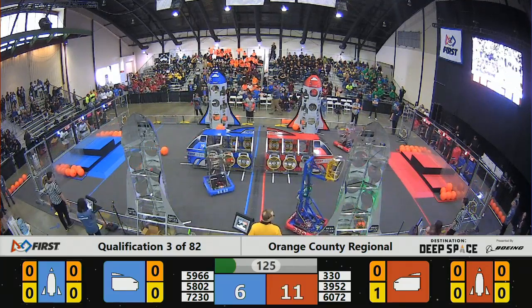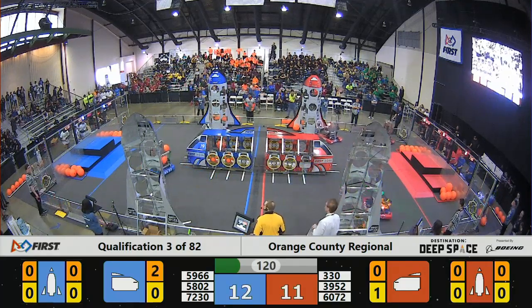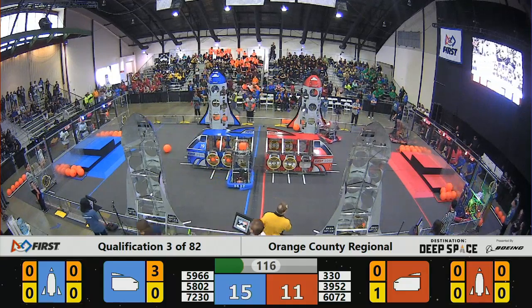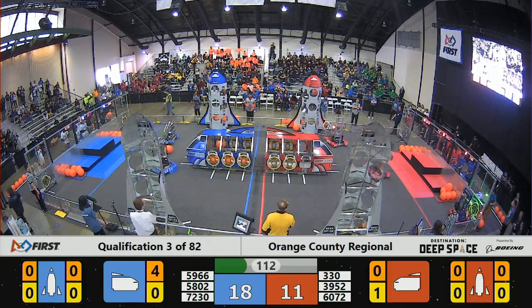Robots are quickly going to the highest level, with team 330 on their rocket ship. The hatch panels are the 19-inch diameter discs that will hold the cargo in place.